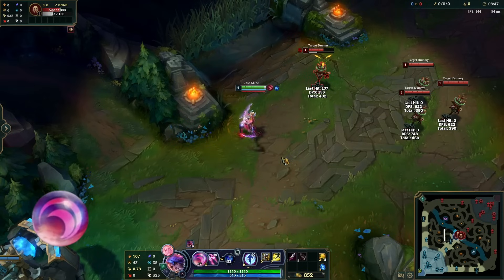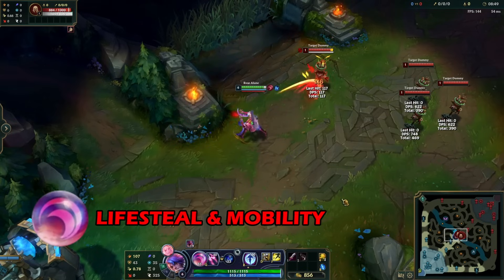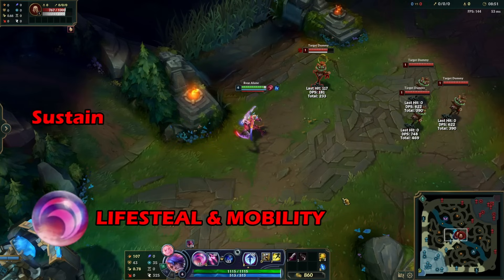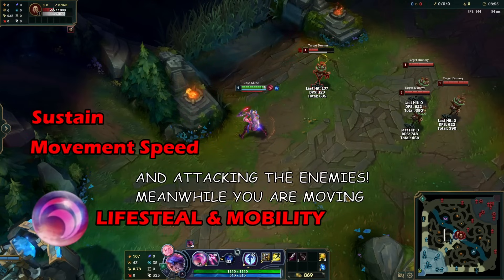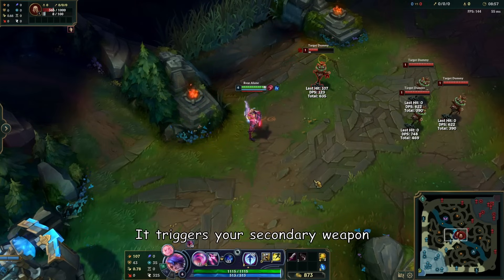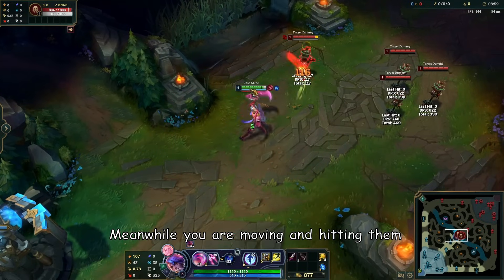Severum is the lifesteal and mobility dagger. Your auto attacks will have extra sustain. Your ability gives you movement speed and attacks enemies while you are moving. It triggers your secondary weapon while you are moving and hitting them.